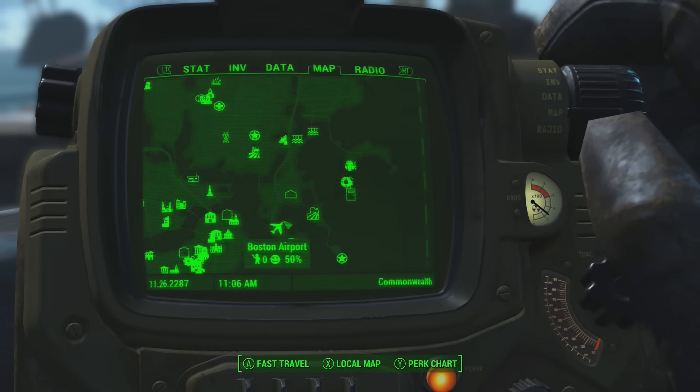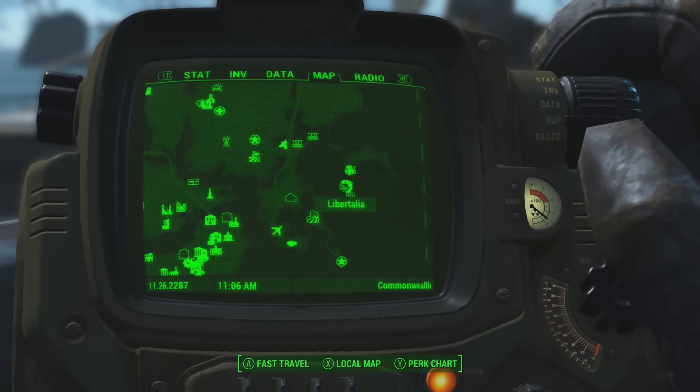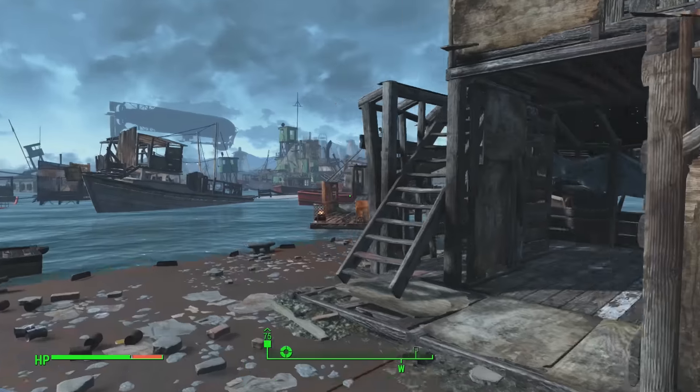If you want to get this shotgun for yourself, go to Libertalia — it's towards the eastern side of the map. I showed you Bunker Hill and Boston Airport as points of reference, but from the fast travel location, head over this bridge and essentially you want to be heading to the captain's cabin.